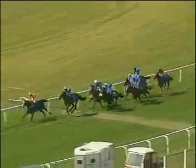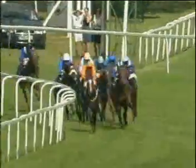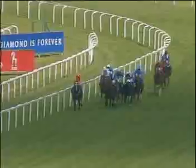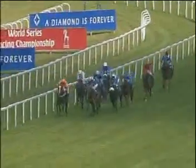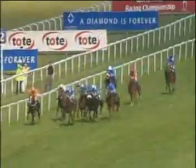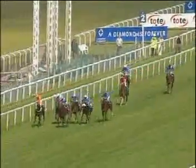Followed then by Acalarista, and on the outside Storming Home is now being popped the question. Grandiera with about five or six lengths to make up. They're on the turn for home in the King George and Zindabad hard ridden, but here's Nayef. Storming Home on the outside too, followed then by Acalarista, Grandiera in behind them. Inside the final two furlongs, Zindabad boxing on well, being tackled now by Nayef who moves up to take a narrow lead.